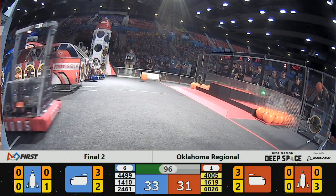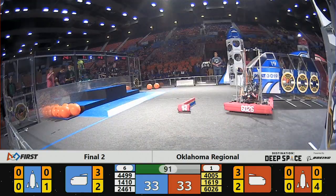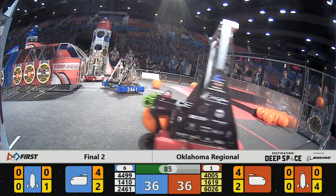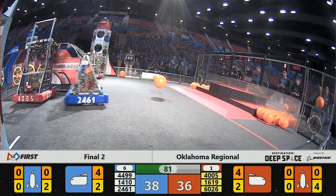2461 on the Blue Alliance trying to play defense against 1619, but 1619 puts up another hatch panel on the second tier of the Red Alliance. It's a rocket.